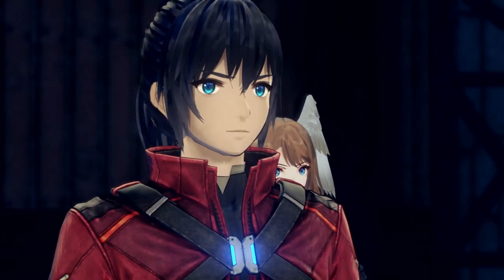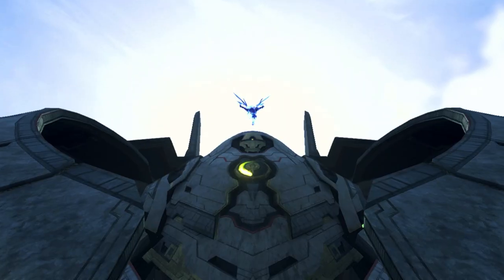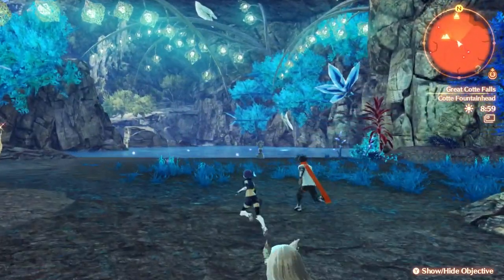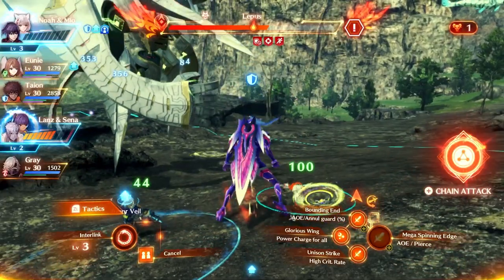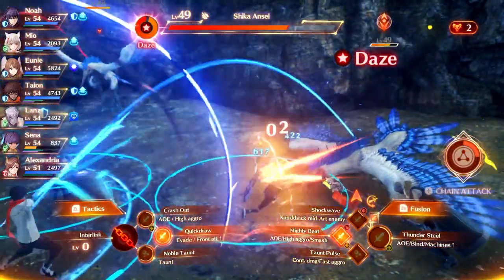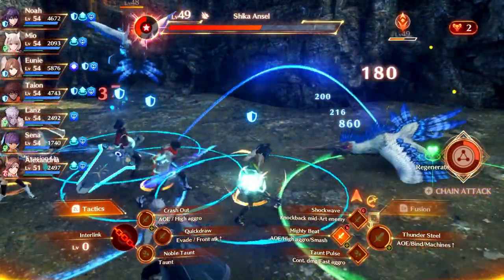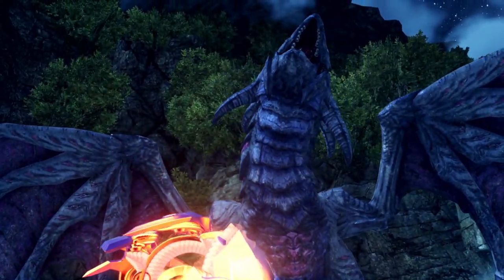Xenoblade Chronicles 3 has a variety of different side quests — whether you're following the cinematic universe of Dorin and BamBam, or assisting heroes in liberating their colonies. Each quest has its own adventures and nets its own rewards, with the king of them all allowing us to upgrade our blades, increasing their effectiveness and changing their design. Big spoiler warning though, as the quest required to unlock these upgrades is only available during the final chapter, so there will be area, hero, and story spoilers within this video.